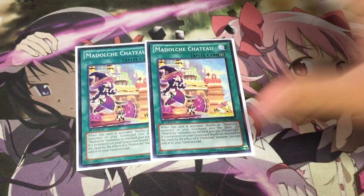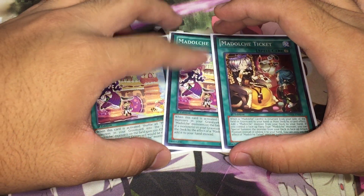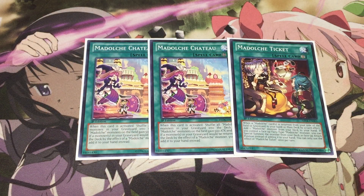Moving on to the spells, we go into double Madolchi Chateau and one Madolchi Ticket. This is pretty standard — it's the lineup I've been using in this deck for as long as I can remember and I've really not wanted to change this number because it really is the perfect number. If you ever find yourself in a situation where they get destroyed, you can always recycle them back with Tiara Misu, which is another benefit of this deck as it's really hard to run out of resources with the amount of recyclability that you have. So we have this number of two and one.